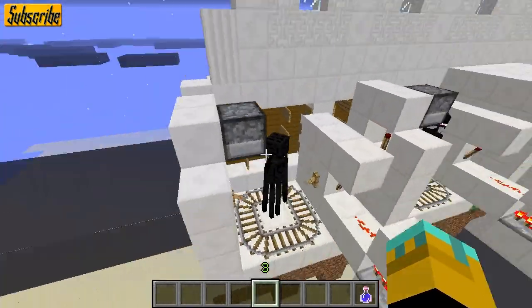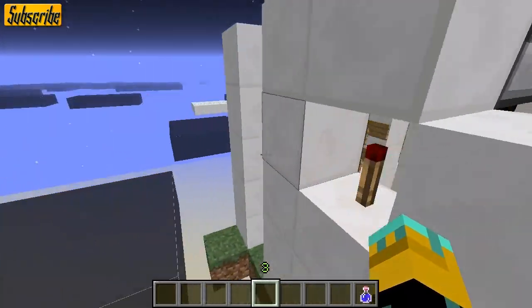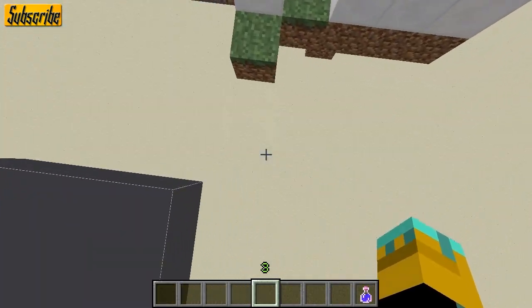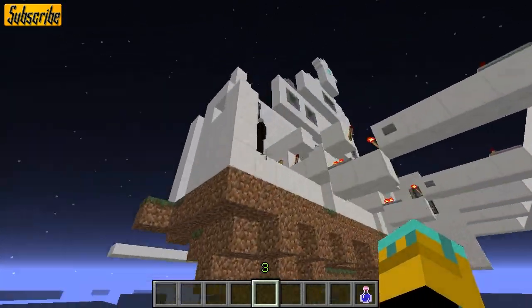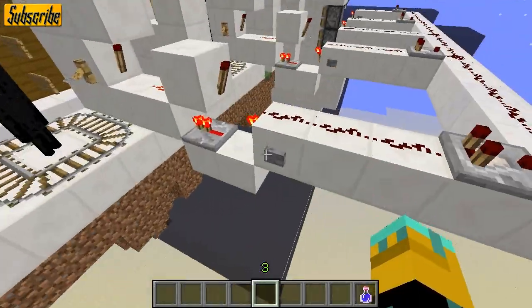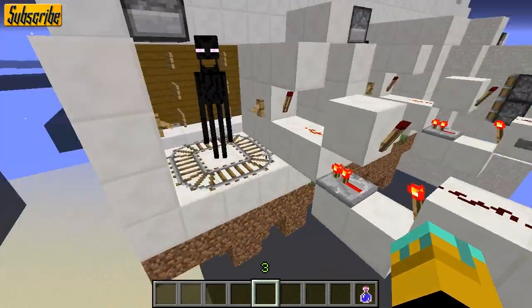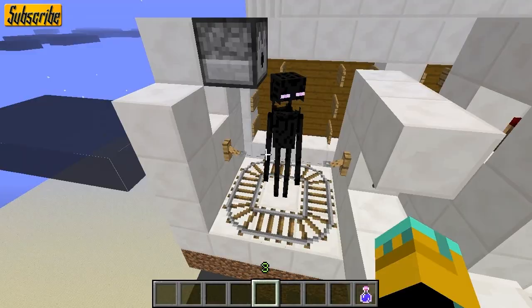When they get aggravated, they will obviously start looking all pissed off. But once you look away from them, they will teleport away. They'll actually teleport down to the ground down there. And that will allow a pulse to trigger here, which will go into this SR latch. And then it will respawn a new enderman right here.